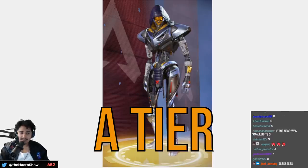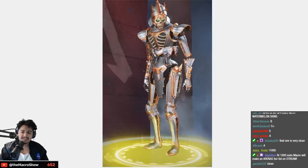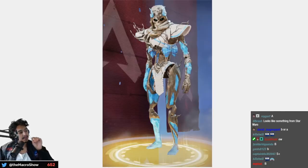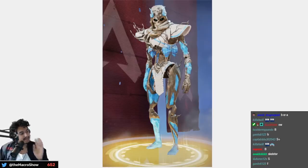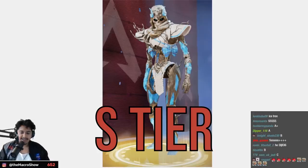Forged Knight is goofy looking but I love that it faces a skeleton — A tier. The Frost Ancient Revenant is a perfect example of a Christmas themed skin that works year-round — S tier. I love this skin.